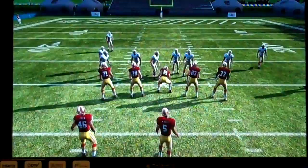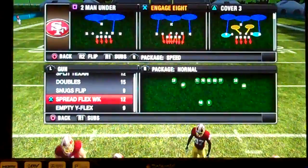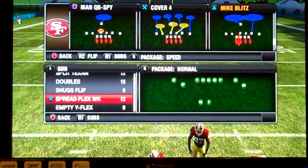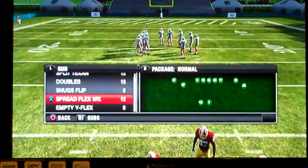So today, on the defensive side of the ball, we're taking a peek at cover four, cover three, cover two, cover one, cover zero. First and foremost, we're going to look at cover four. One thing I like about defense is always having the ability to play a cover four, cover three, cover two, cover one. A good strategy is to come out as a cover four — we'll go over that later and I'll tell you why.